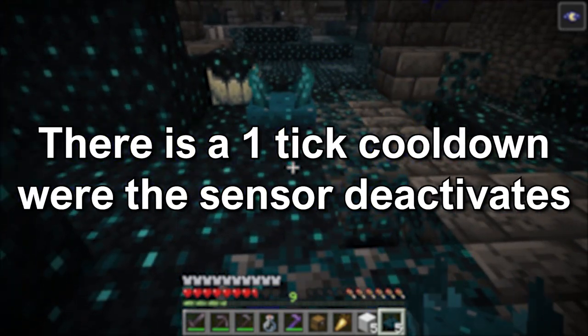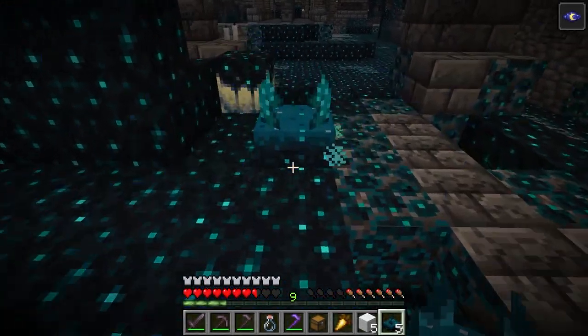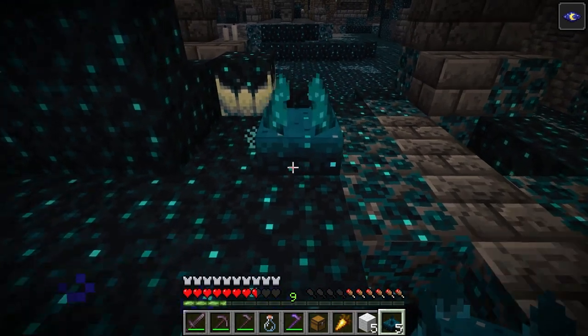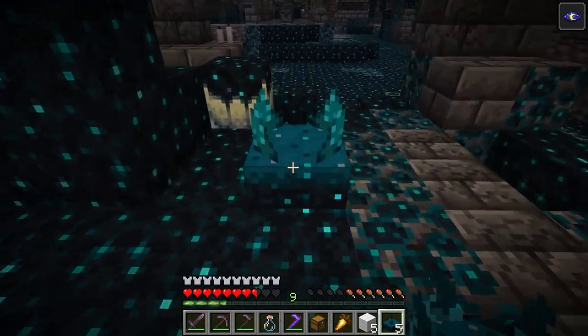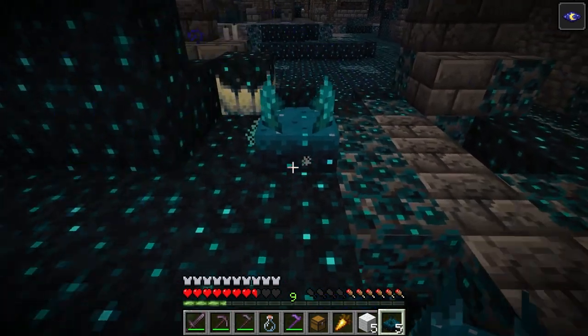There is a 1-tick cooldown after the sensor is placed or deactivates, during which it cannot detect a vibration. This means the sensor won't get stuck in an activated state — it will activate and deactivate even if there is a constant vibration.